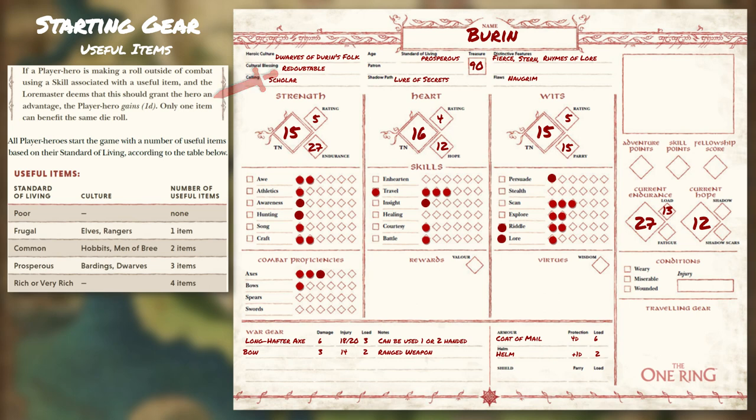For Buren, considering his standard of living, we get to choose three useful items. We'll mark them down on the appropriate section of the sheet here. Of note, your character can only have the maximum amount of useful items as granted by your standard of living. Therefore, Buren can only have a maximum of three useful items at one time, until such a point he achieves a higher standard of living through finding treasure during adventures.